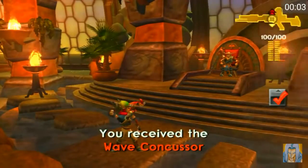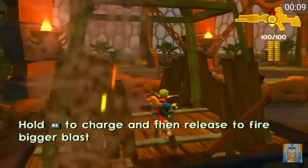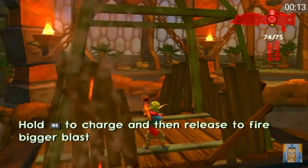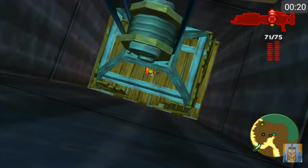Once again, you must test your fighting skills, and right here we have the Wave Concussor. The Wave Concussor is like the second variation of this gun, the scattergun, and in this game we have multiple types of guns, and it actually ranges to a variable of three, so there's gonna be three types of every type of gun.